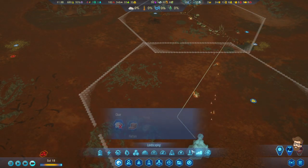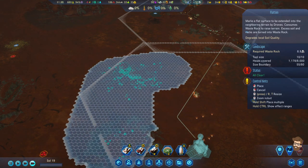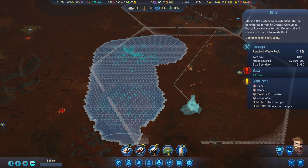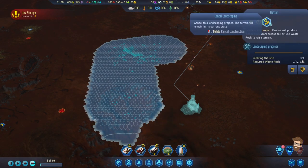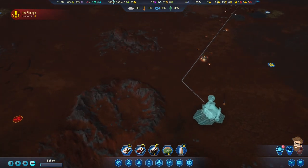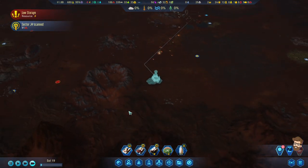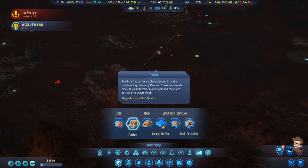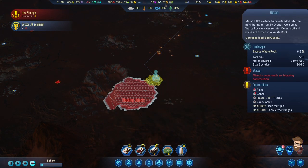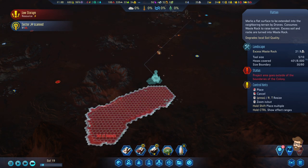I've also got two other flattening projects I'm doing over here. Oh, that's going to need waste rock? That's bullshit. Resources are low - cancel, cancel, cancel. I was actually expecting to see... oh, you need to provide waste rock for this. Let's do a project down here, try this. Start down here. Colony boundaries reached. Research complete. We're going to get excess waste rock out of this guy.